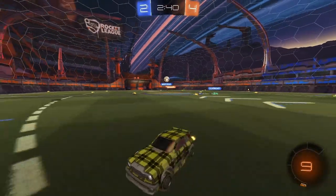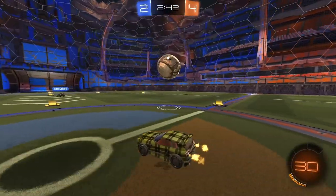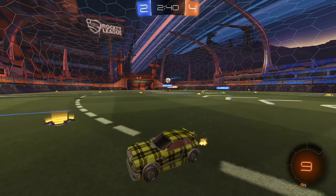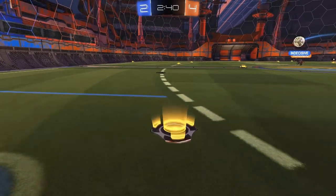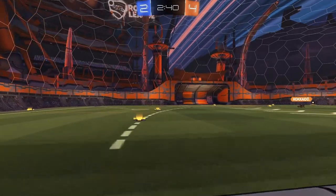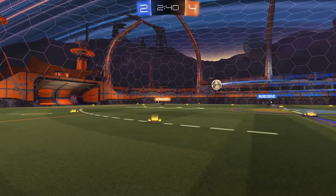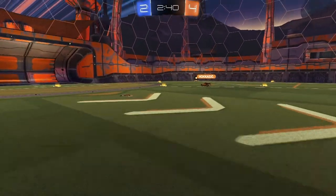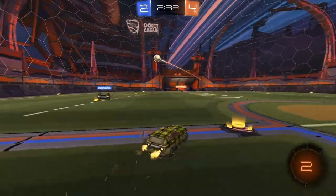After I land, I use boost for no reason. You want to get back fast, but you can see teammate has the ball — we don't need to get back that fast. Pad, flip, pad, pad. Or if teammate takes the ball you want to get behind him, so pad, pad, pad. But yeah, that boost did not have to be wasted.